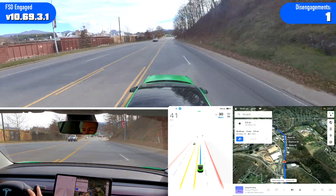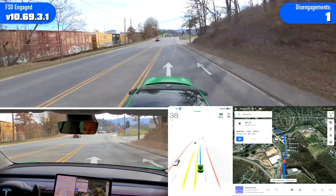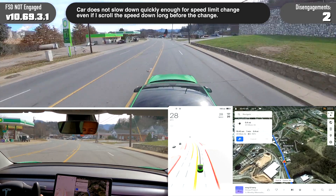Slowing it down — 20 mile per hour zone, still going 38. Disengagement number two for speeding.